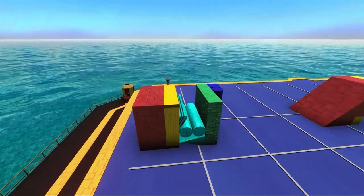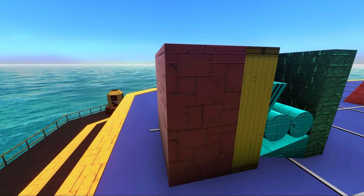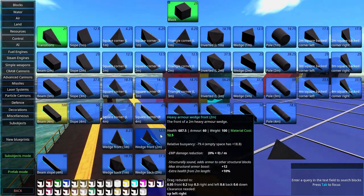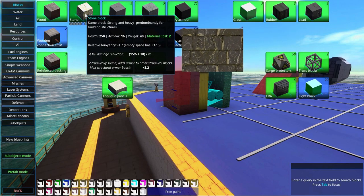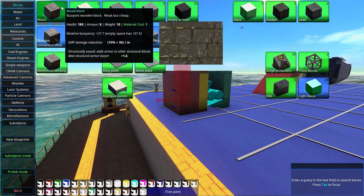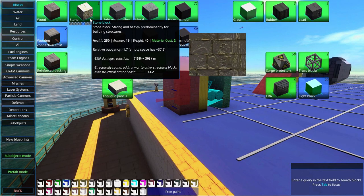Here we have a little armor example. This red is the outer hull of the structure. Heavy armor has an armor class of 60, alloy 35, metal 40, stone 16, wood 8. Basically, if you have a low armor class like 8 or 16, you're going to take more damage.